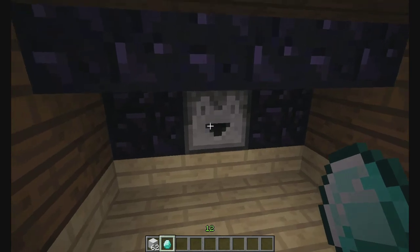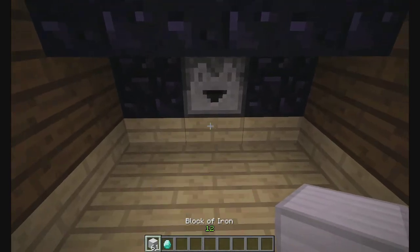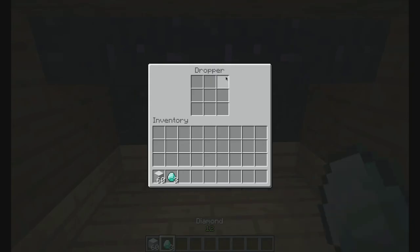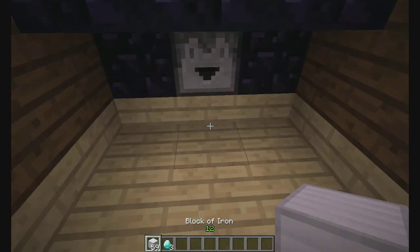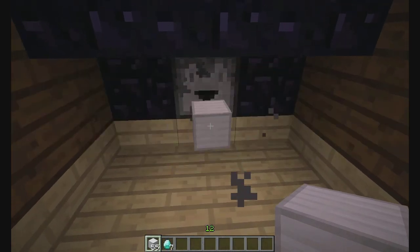Now you might say I can just open up the dispenser and get the diamonds, but actually there are no diamonds in here. And I can repeat this trade as much as I want, well as long as I don't run out of diamonds in my stash behind there. Works every time.